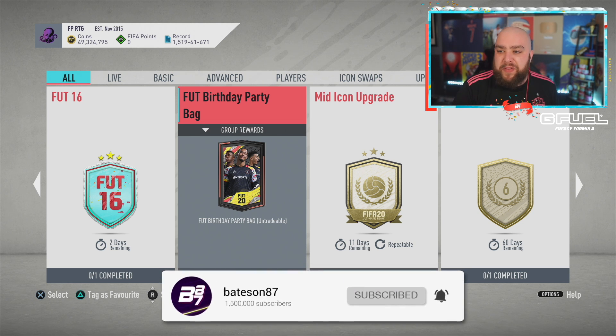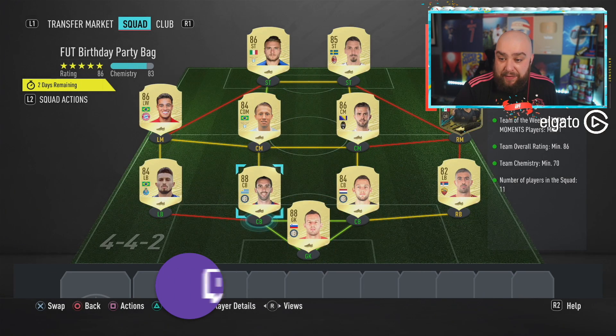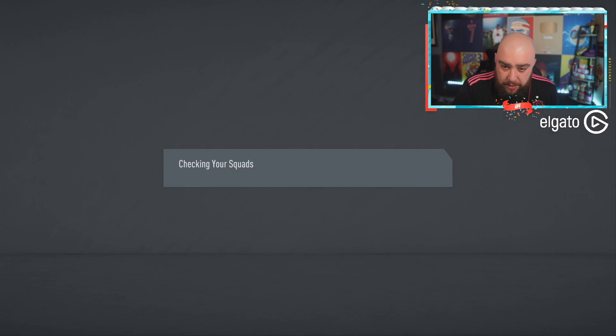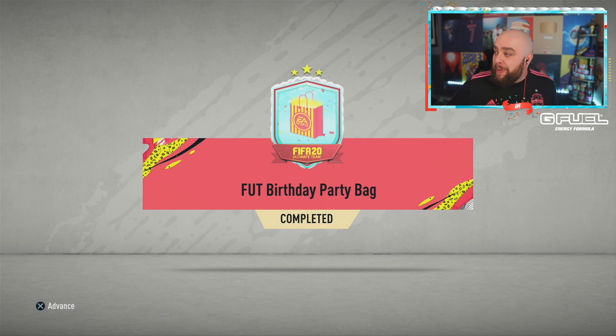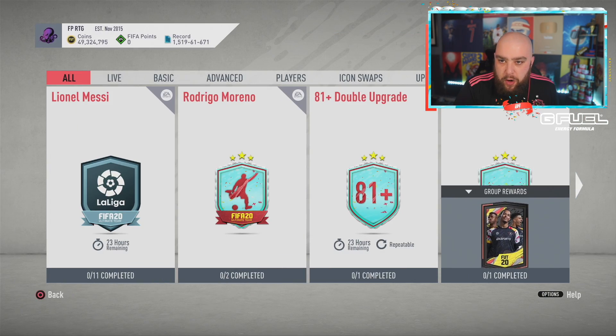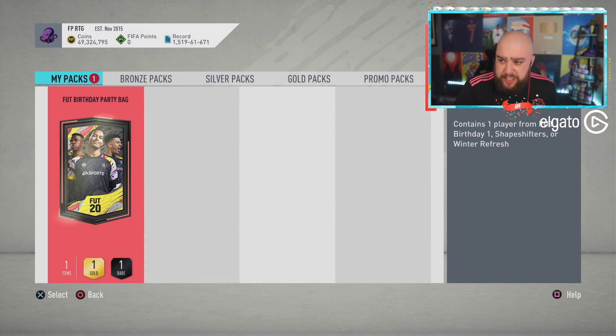In the past I've loved doing 10 of these FUT Birthday packs to see what I can get. This is the team I've put together - it's an 86-rated team and it gives me an untradable player. I don't really know what it's going to give - it says a FUT Birthday Party Bag. I saw it said shapeshifters, but apparently it's just team one. So we're going to open 10 of them and see what we get. It contains one player from FUT Birthday, Shapeshifters, or Winter Refresh.